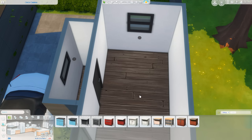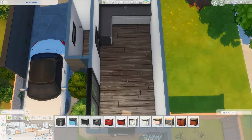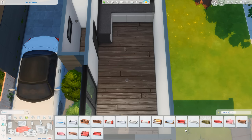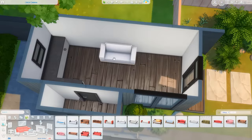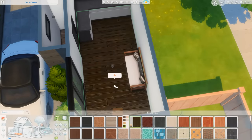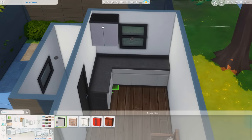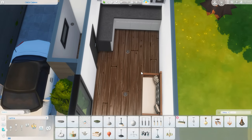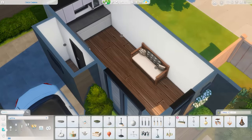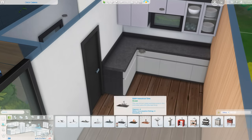We're figuring out the kitchen cabinets — we're very limited on base game cabinets, but I end up going with these black and white ones. I really love the windows above the counters. I'm also trying to figure out how to fit a living room and a bedroom, since at this point I hadn't added extra space for a bedroom. I was thinking studio-style, but in the end I add a small three by two room off to the right side for the bedroom. I think that worked pretty well — it's still a small tiny home.